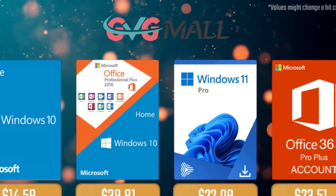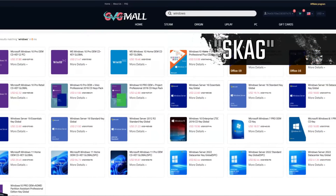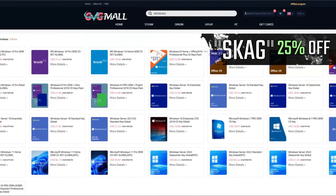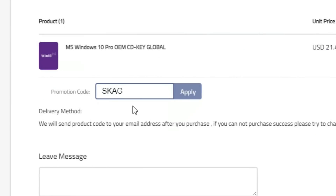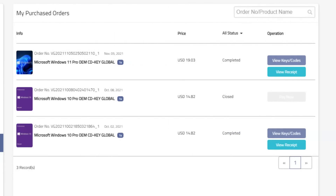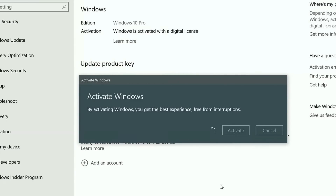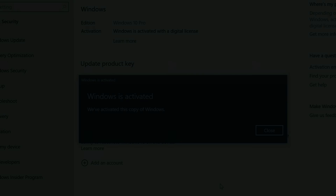Today's video sponsor is GVGMall. Using my SKG discount code gets you 25% off across several products, making a Windows 10 serial key only $16. After payment you'll receive the key in your account, and all you need to do is enter it in your Windows settings and you have an activated system.